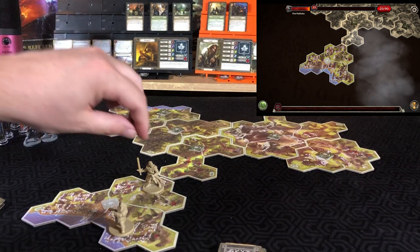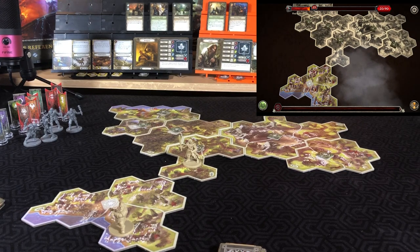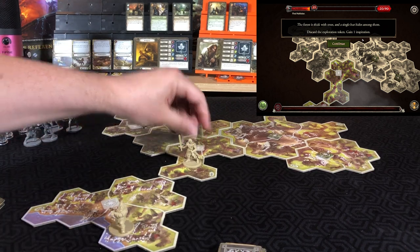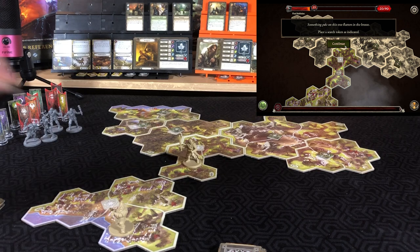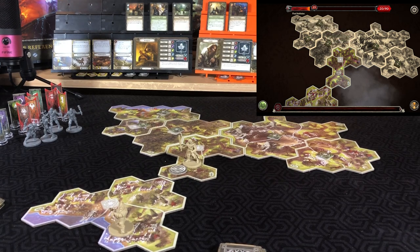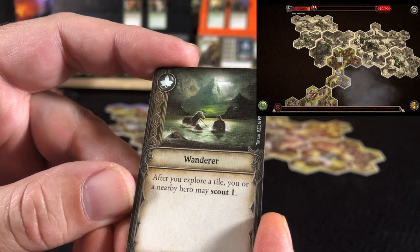Starting with Aragorn, moving up to explore that tile: 'Forces sick with trees and a single hut hides among them. Discard the exploration token and gain an inspiration. Something pale on the tree flutters in the breeze — place a search token.' The journey continues, then he'll move another space. After you explore a tile, you or a nearby hero may scout one.